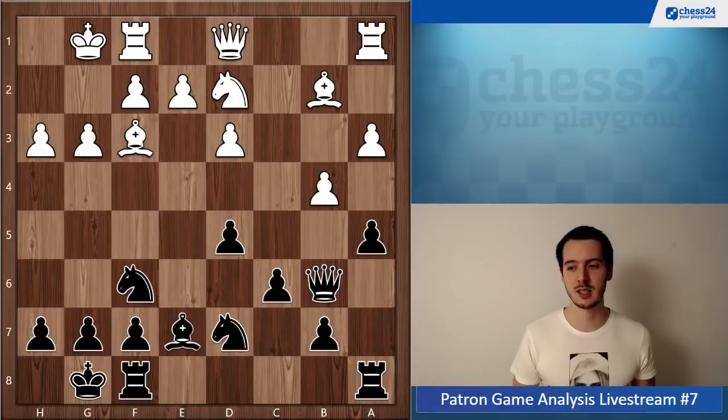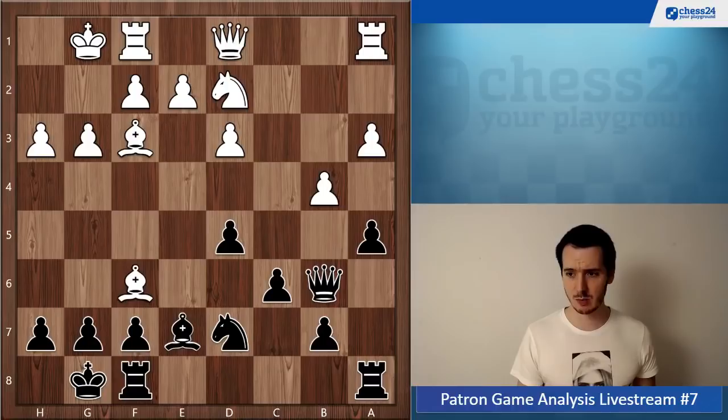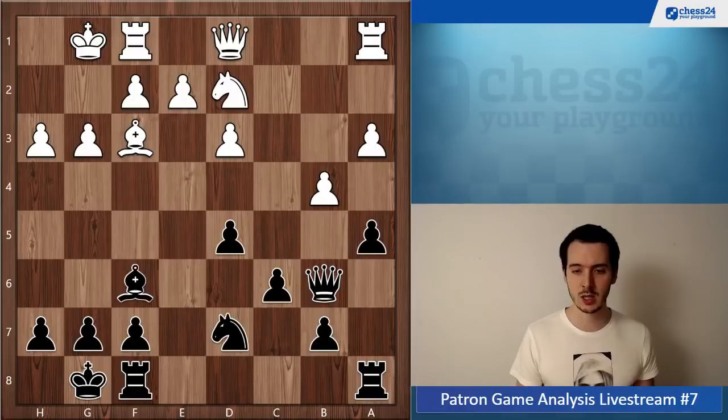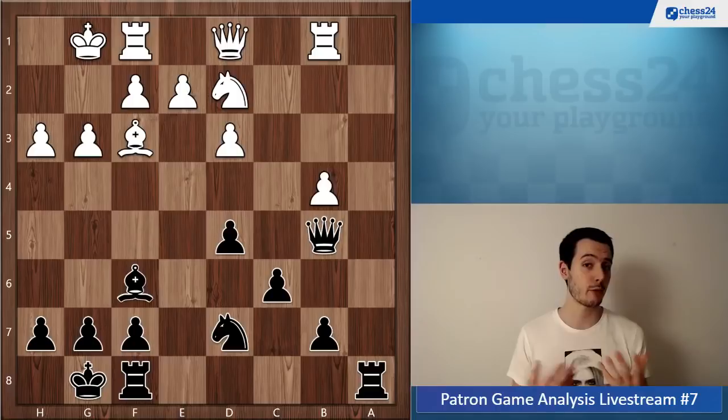Your opponent plays bishop takes f6, bishop takes. Also knight takes f6 is quite nice here, because white cannot keep the pawn — he has to take — and then once again, very nice pressure against the pawn on a3. But bishop takes f6 is also good. Rook b1, take, take, queen b5 — nice move — stopping white from playing b5, which he wanted to do.